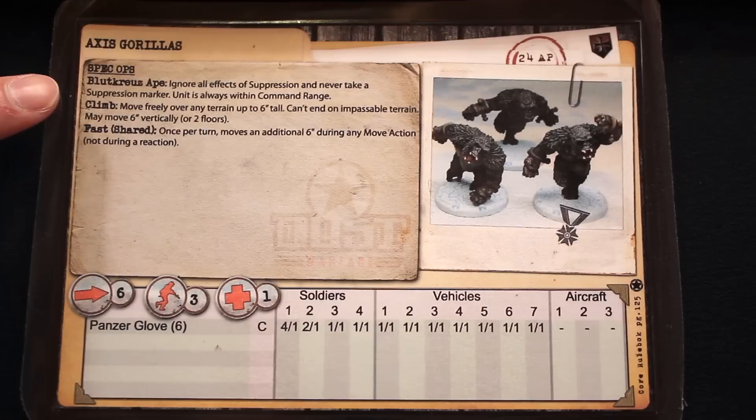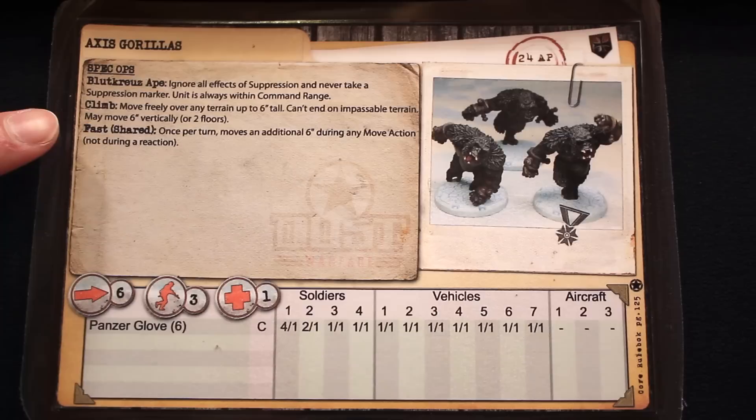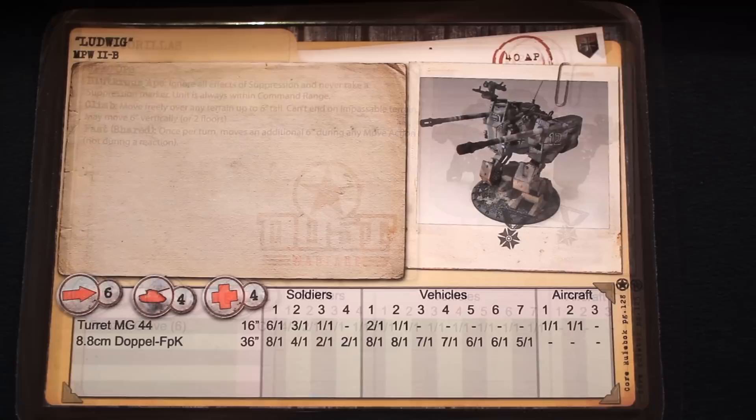Luke was quite keen to have some Axis Gorillas in his platoon. The Blitz Grenadier Apes have the same ability as the zombies — they never take suppression tokens and ignore the effects of suppression. They're also considered to always be in command range, so no matter where they are on the table during the command phase, you can give them an order. They have the climb special ability, allowing them to freely move over terrain up to 6 inches tall and move up two floors — vertically 6 inches — whereas normally you can only move 3 inches vertically in a single move. They also have the fast special ability.